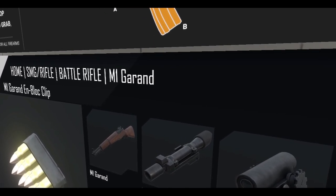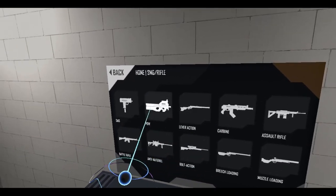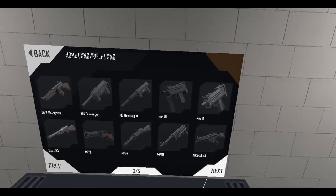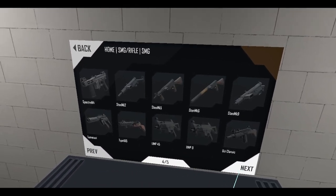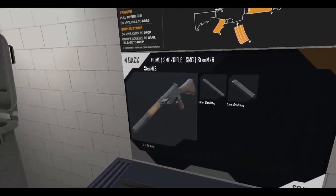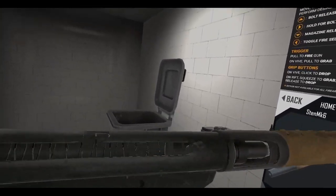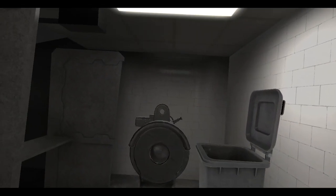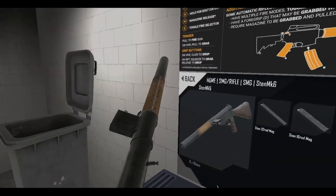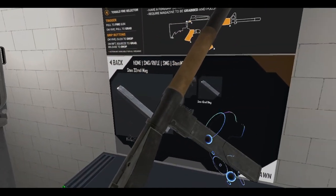The Stan Mark 6 has its sights modified - it didn't have a sight before, but now it does. It has that little tiny post right there which should make things a lot easier to aim.